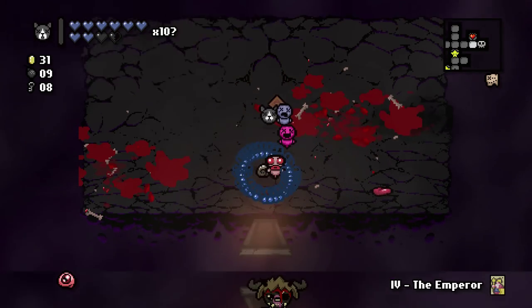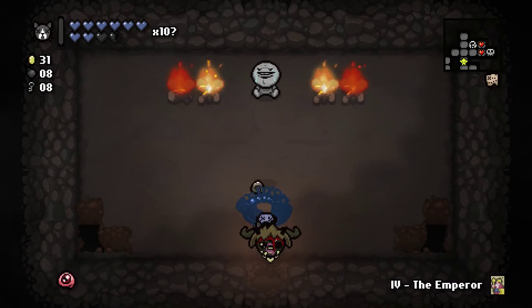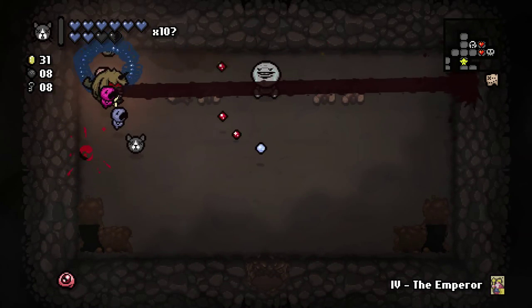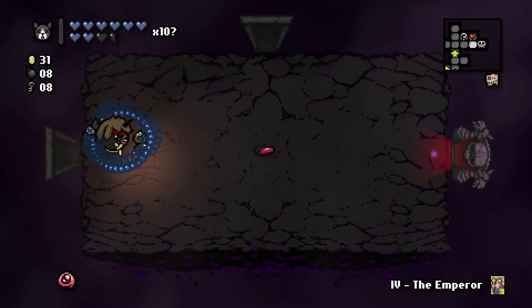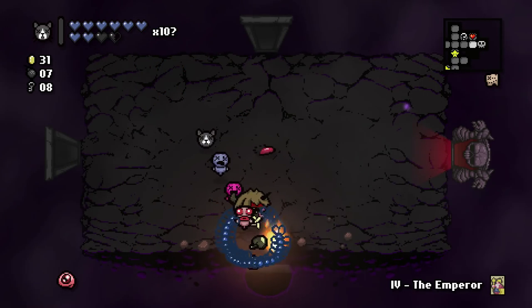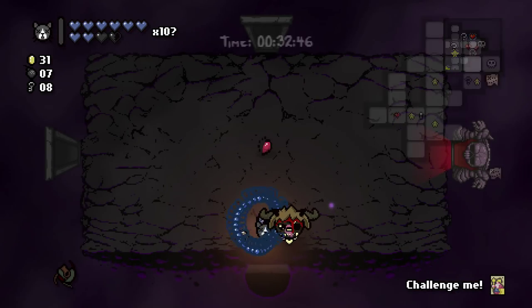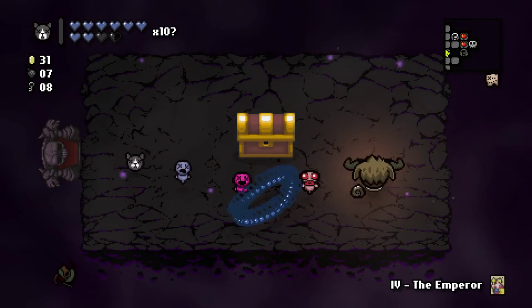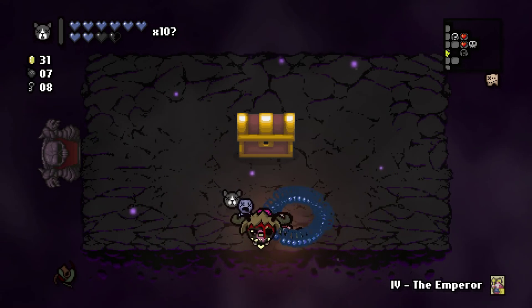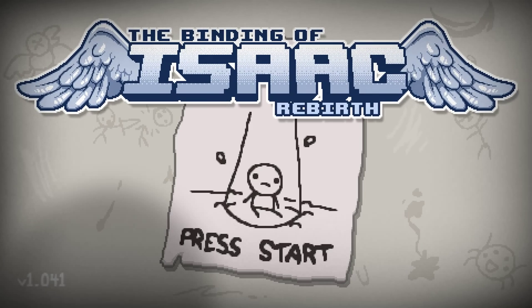The Emperor card teleports us to the boss. I want to check for secret rooms just in case there's a Dad's Key available. Cancer would have been absolutely incredible to get to top this run off. Okay well, that's the floor done — we're not getting what I want. There's going to be no Mega Satan fight for us, so let's just finish up. We have now unlocked Abel — one of the worst trinket drops you can get. So I guess that's going to end the episode here guys. I really hope you've enjoyed watching this. I'm out for now, and I will see you soon for some more of the Binding of Isaac. Peace.